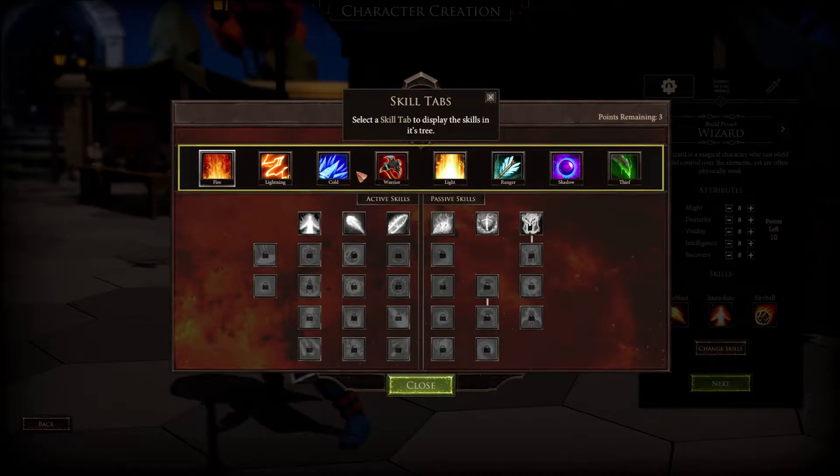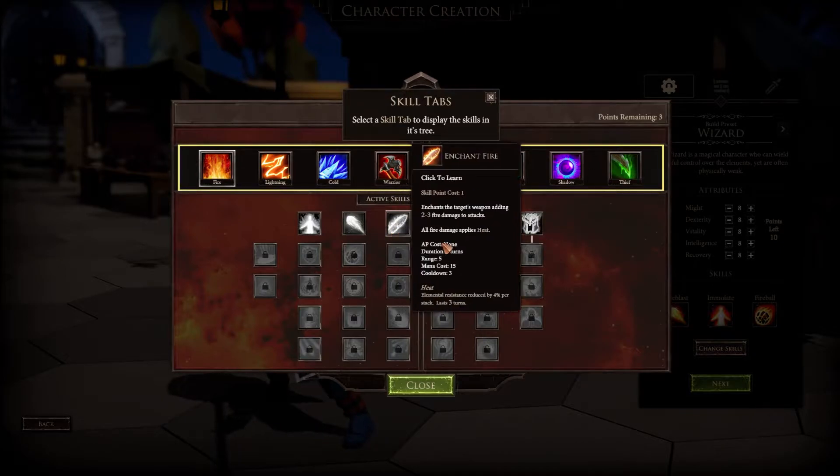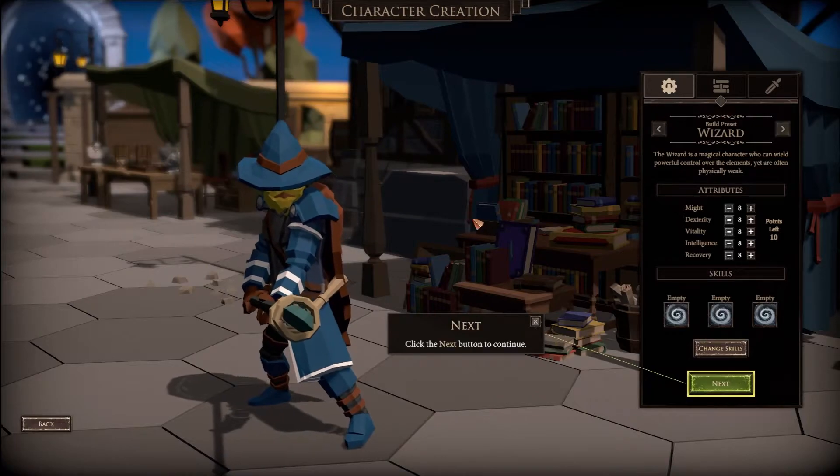We can get in here and start messing around with certain skills, overlapping and combining them. Ranger, warrior, cold, lightning, fire, shadow, thief - we can mix and match. It does have the ability to pick certain skills from different skill trees so you can do a set build or a hybrid build.